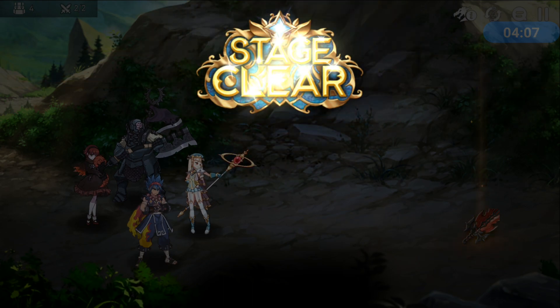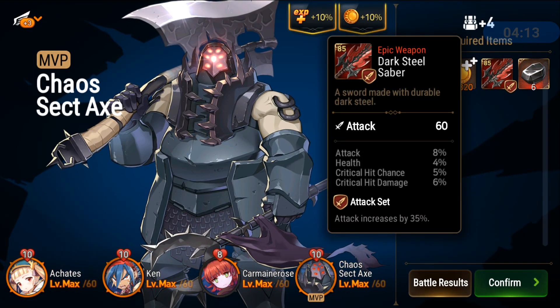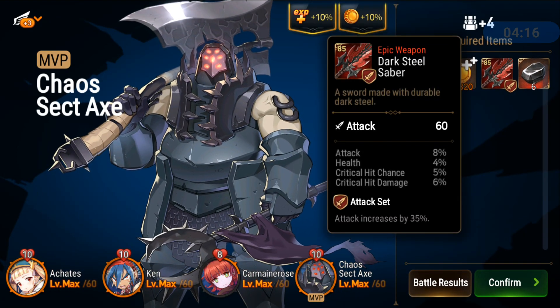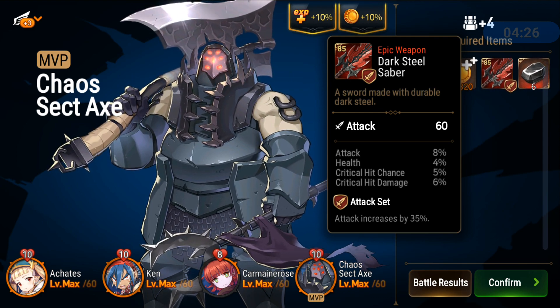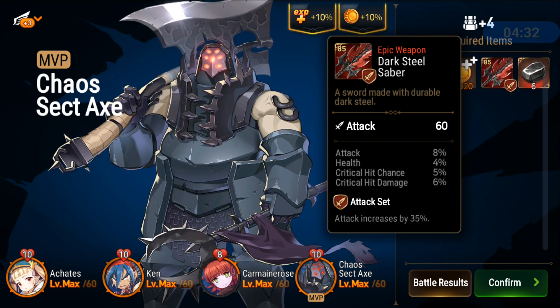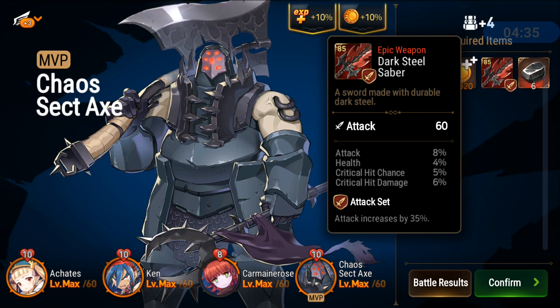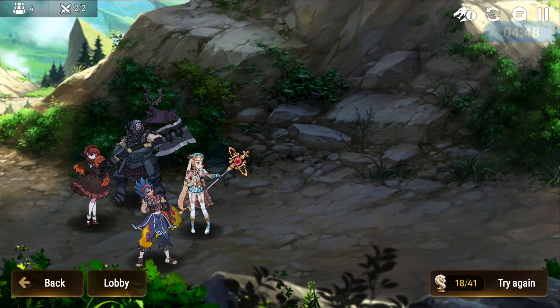I got a potentially amazing weapon epic - oh my god, look at this drop! This run took just a bit over four minutes. Max crit, crit damage one from perfect, attack is perfect - that is nuts. Chaos Axe deals so much damage. I need Carmen Rose - she deals damage but she also cripples the boss, that's a huge thing. Let's do another run.